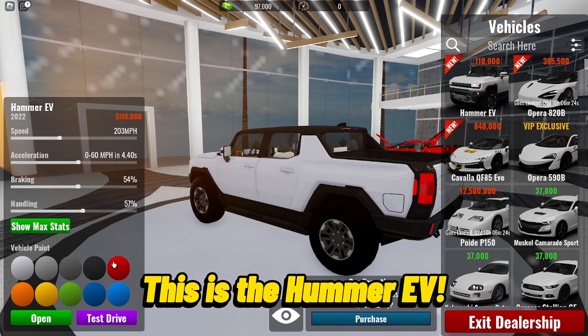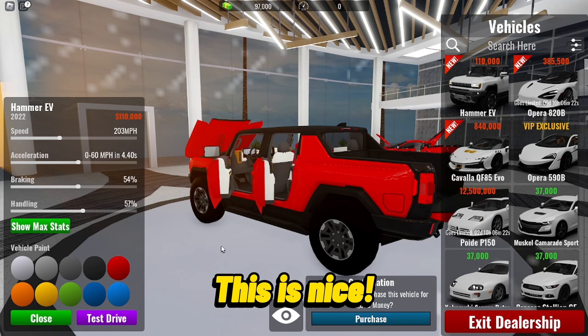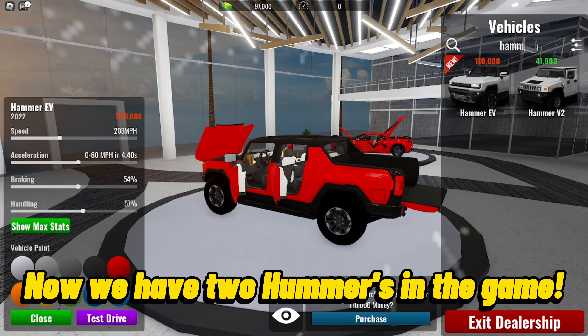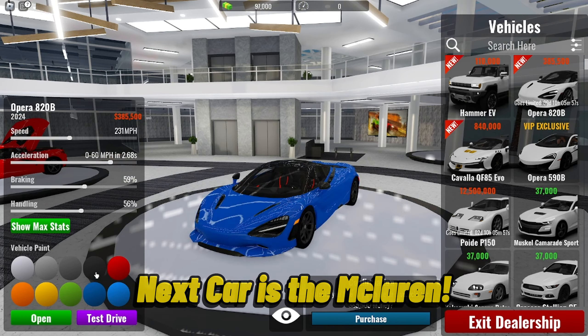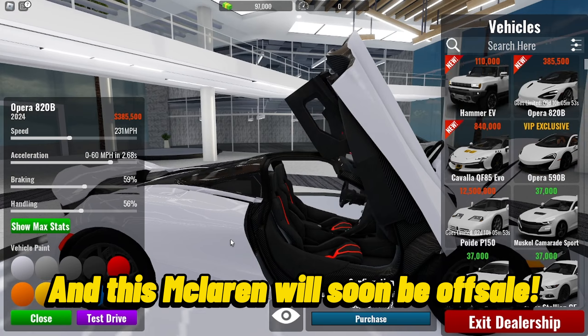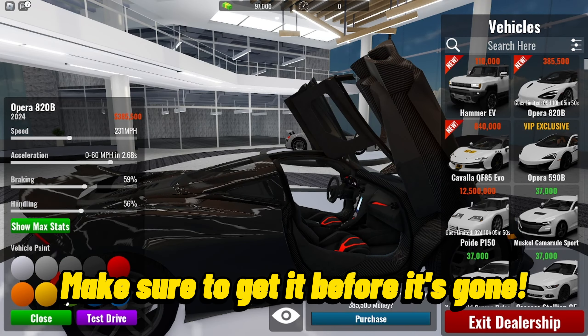This is the Hummer EV, this is nice for only $110,000. Now we have two Hummers in the game. Next car is the McLaren, looks clean, and this McLaren will soon be off sale — make sure to get it before it's gone.